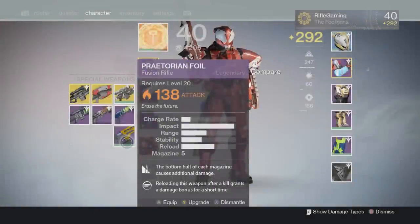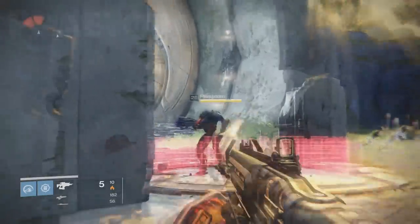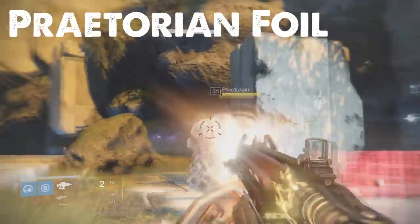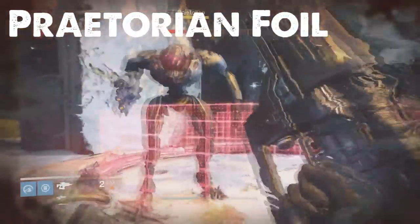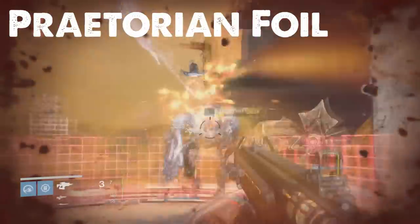I got my hands on the Solar version. The fusion rifle I compared this to was the very rare Praetorian Foil from the Vault of Glass — they have pretty similar stats, but perk-wise the Praetorian Foil kills it. I thought it was pretty interesting how they had very similar statistics. Unfortunately, with the Dark Blade Spite, you can't get your hands on Reactive Reload.